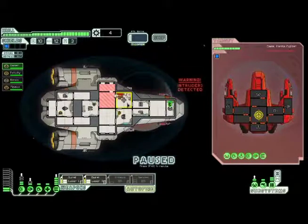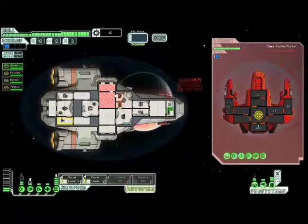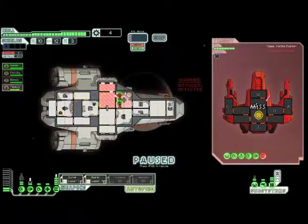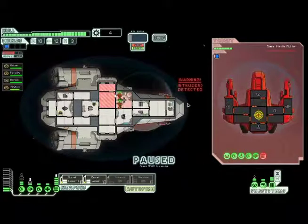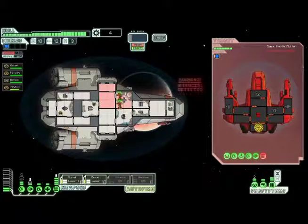Another good thing about teleporters is it allows you to take over the ship — basically claim it without destroying it and you wind up getting more stuff because of it. We can destroy their teleporter — this may be the only crew they have. This is great: if you can fight inside the med bay you're healing while attacking them and they don't get healed.